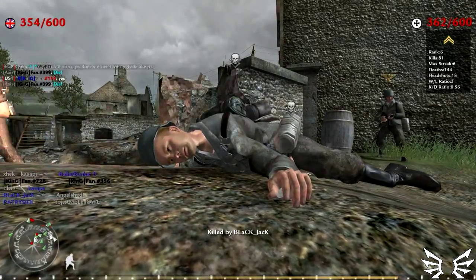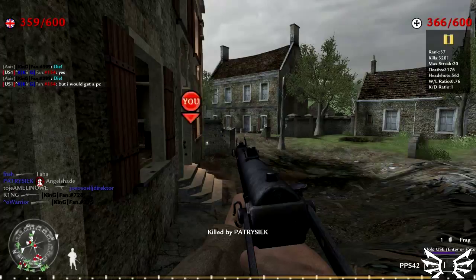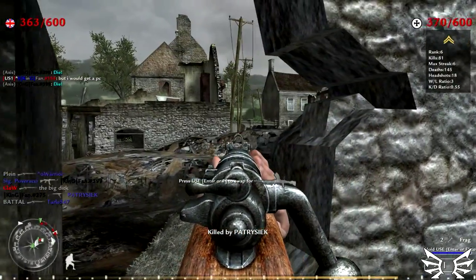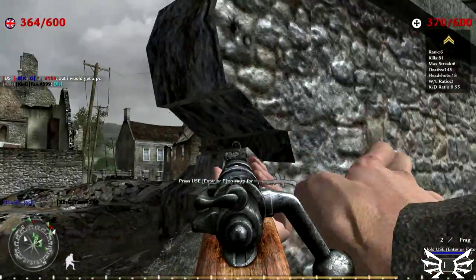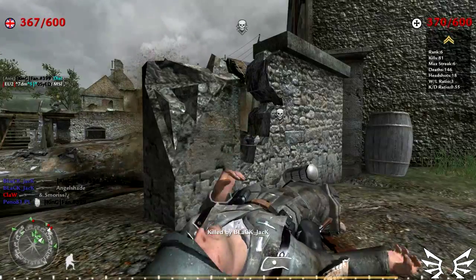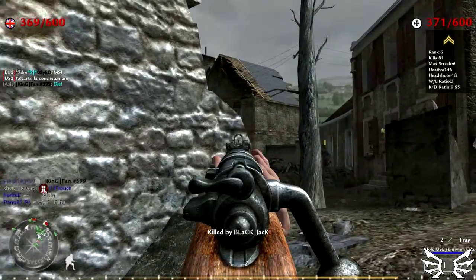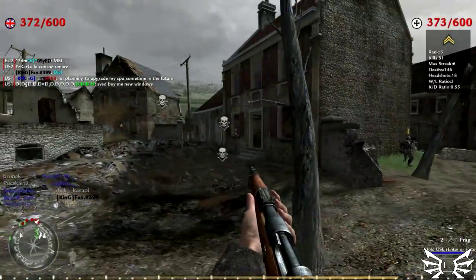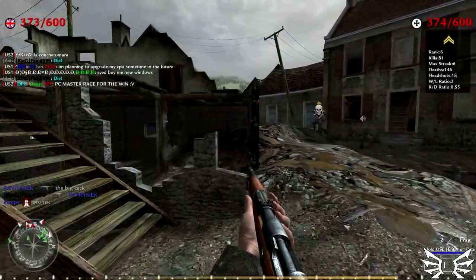What puts this rifle above the rest is the simple and clear sighting plane, which makes aiming down the sight a lot easier. In the campaign, it's often the best long-range choice, and since it's used by the German Army, there is always ammo laying around for it. In multiplayer, it is the most desirable backup weapon to have, especially for players running around with machine guns as their primary weapon.